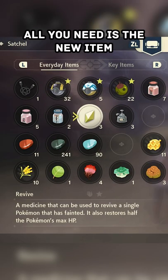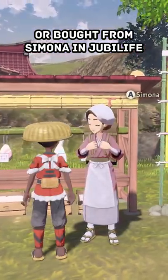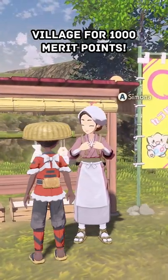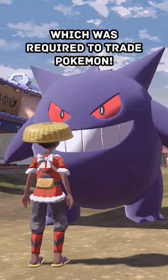How? All you need is a new item known as the Linking Chord. It can be found in space-time distortions, or can be bought from Simona in Jubilife Village for a thousand merit points. This item is actually a cheeky throwback to the Game Boy Link Cable which was required to trade Pokémon.